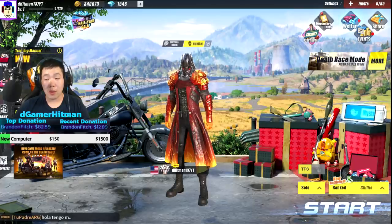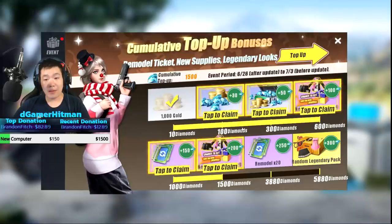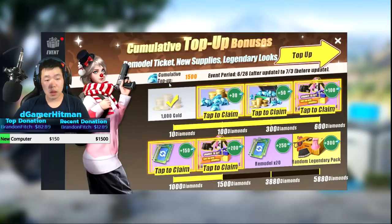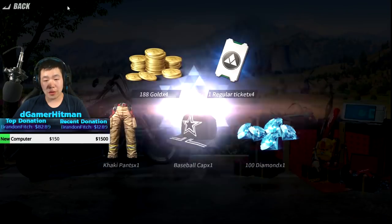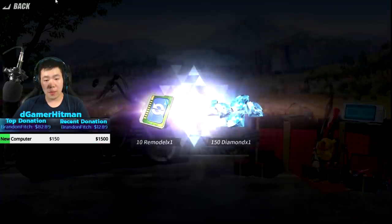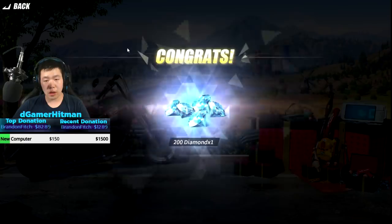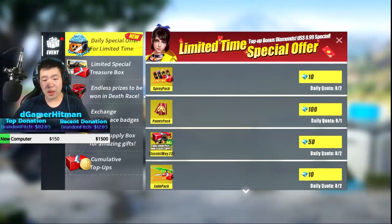We have a bunch of stuff to claim, so first things first let's go to the event and claim all the free stuff. We'll have about 2,000 gems - bonus 2,000 gems, which is always nice. 1,500 total, we got some bangs, some more remodels, and then another 200. I'm okay with that.